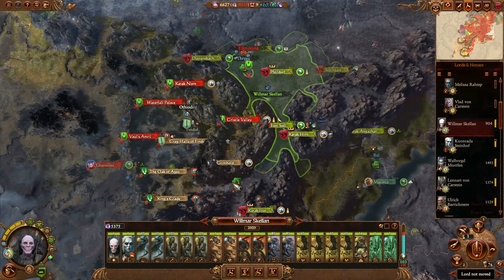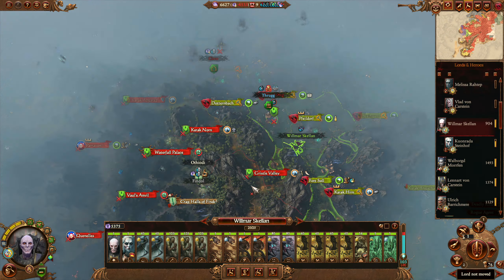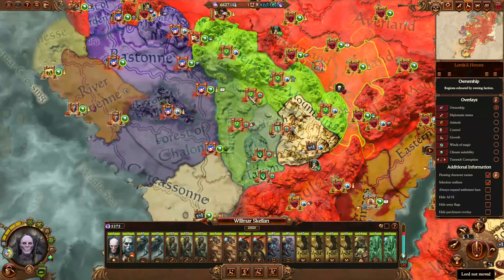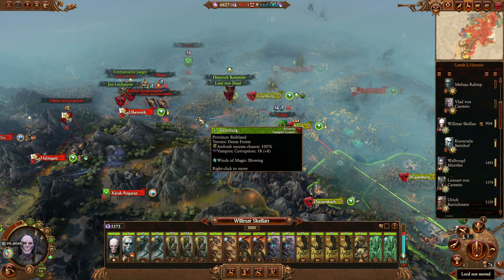Do I want to take Crystal Valley? Like, honestly, probably not. I think our best bet is to just run around here, get to Waterfall Palace as quickly as possible, wipe out everything here and go from there.